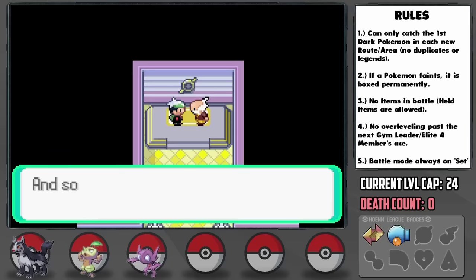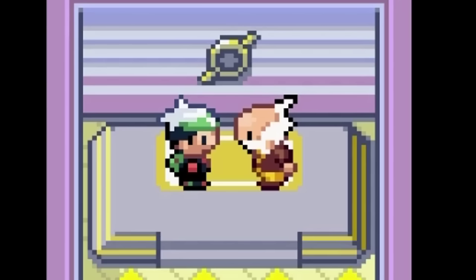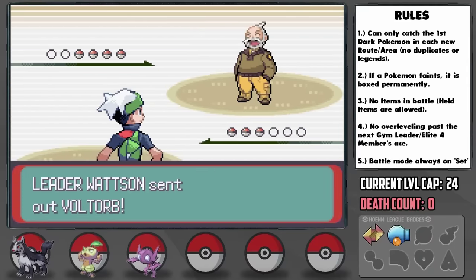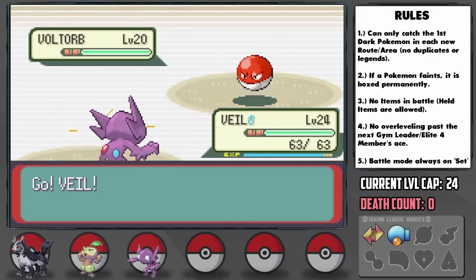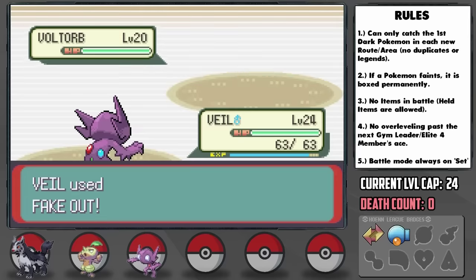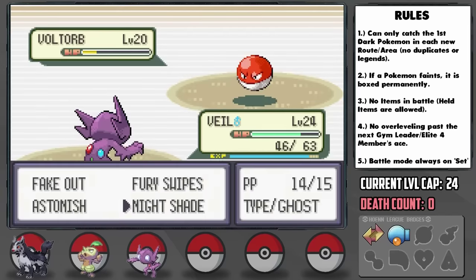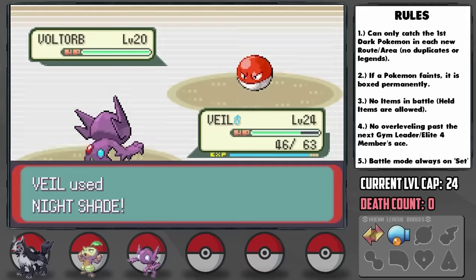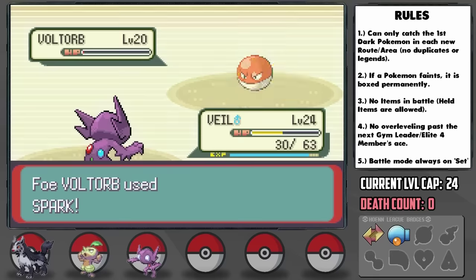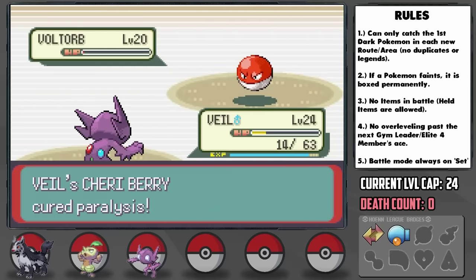My strategy for Watson involves putting a Cheri Berry on every one of our Pokemon since he loves to paralyze everything. He leads with Voltorb and I lead with Sableye — this thing has Self-Destruct which can't affect him, and we need to conserve Mightyena's health for the late battle. I hit him with Fake Out on the first turn, and after getting hit by one Spark, we bring him just into Potion range with our Nightshade. We hit him again to below half, he hits us with Shockwave to below half, but then our next Nightshade leaves him with one HP. He can then go for another Spark to bring us to 14 HP and paralyze us, but our Cheri Berry cures us and Astonish can take him out.